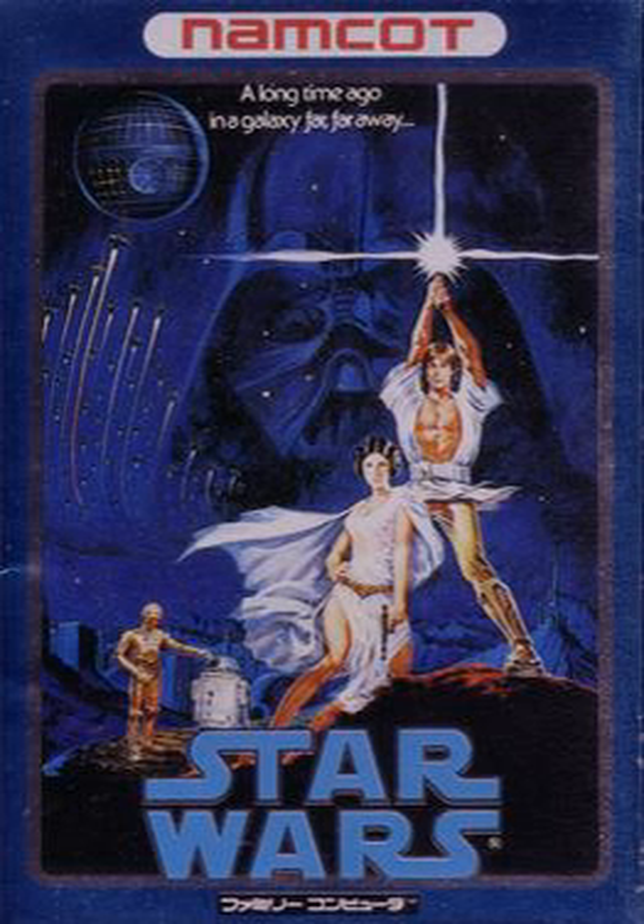Energy to activate Force powers can be obtained through diamonds collected after killing an enemy, called force points. At the end of each level, the player must fight one of several apprentices of Darth Vader, who initially look the same as Vader himself, but will change into other creatures when hit for the first time.